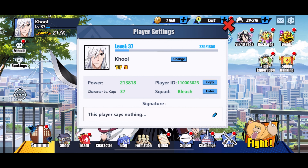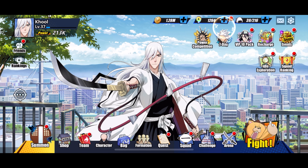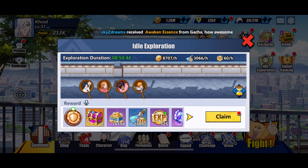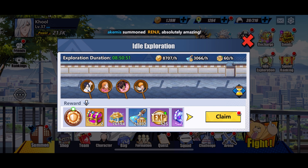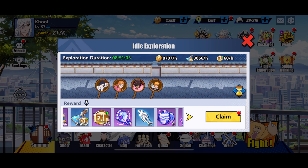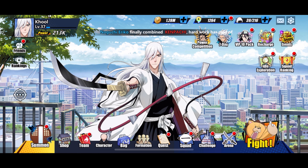Pour augmenter le niveau de joueur, en réalisant les quêtes quotidiennes on gagne 50 d'expérience par quête. On a également l'exploration, qui nous donne 60 expériences par heure. C'est limité à 12 heures — dès qu'on franchit ce cap, ça s'arrête et ça ne relance pas automatiquement. Ce qu'il est intéressant de faire c'est de gérer ça pour faire deux sessions de 12 heures par jour, ce qui donne un paquet d'expérience et pas mal de matériaux.